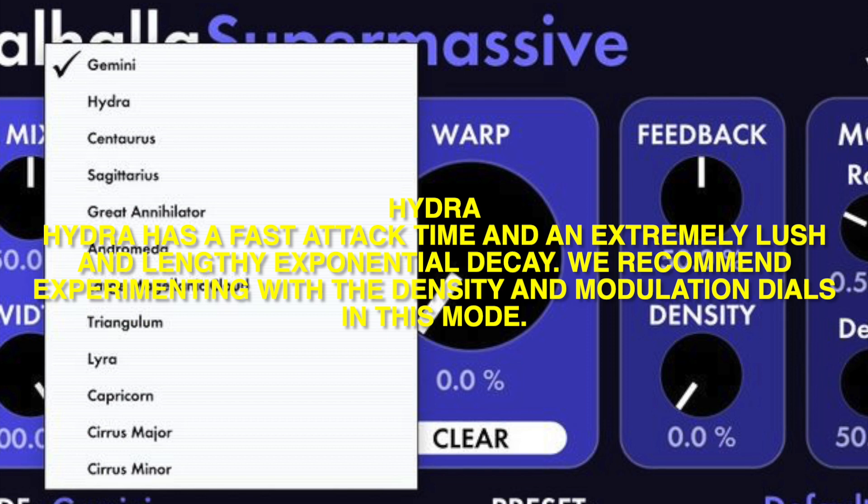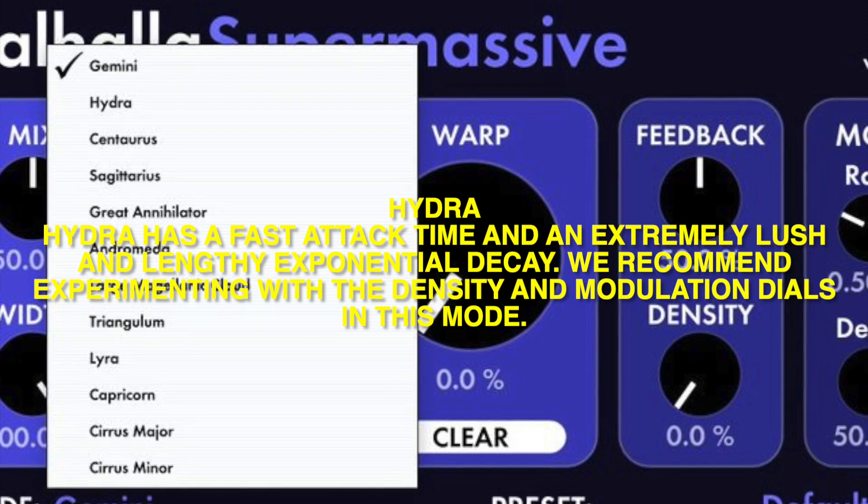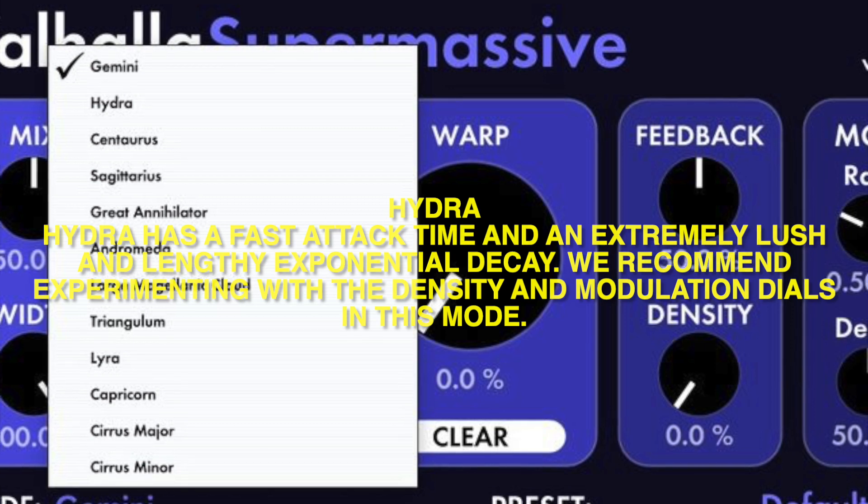Hydra: Hydra has a fast attack time and an extremely lush and lengthy exponential decay. We recommend experimenting with the density and modulation dials in this mode.